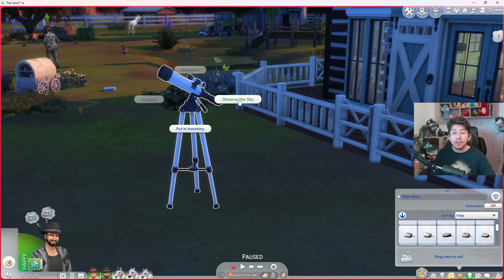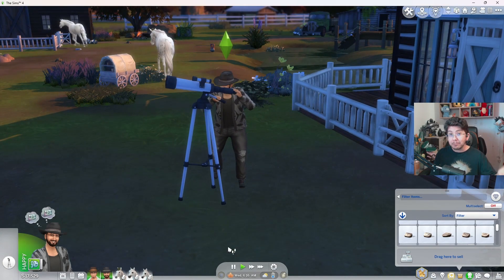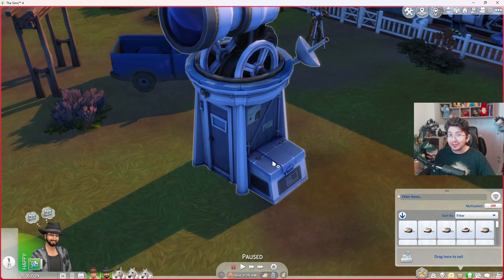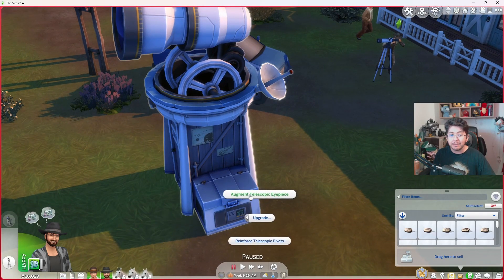During the day, you can observe the sky, and doing this enough will get you different sets of space prints. It can take a while to get a print, but there are 25 prints that you can collect. If you do get the large observatory, it does have the extra bonus of being a woohoo spot — your sims can woohoo with their love interests inside. You can also upgrade the observatory by augmenting the telescopic eyepiece and reinforcing the telescopic pivots. Reinforcing the pivots will reduce how often the telescope will break, and augmenting the eyepiece will increase the chance for success when using the telescope.